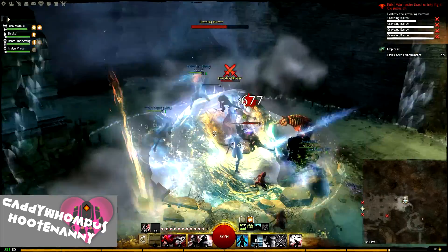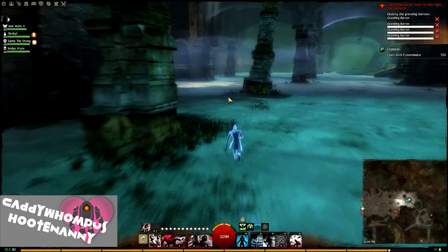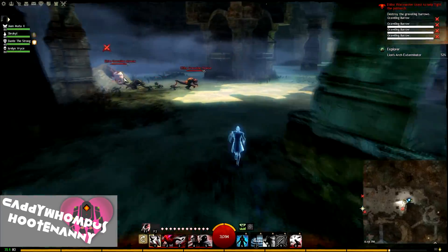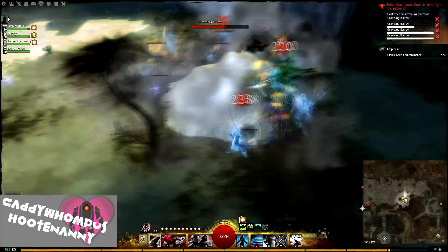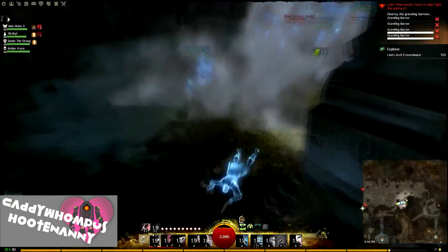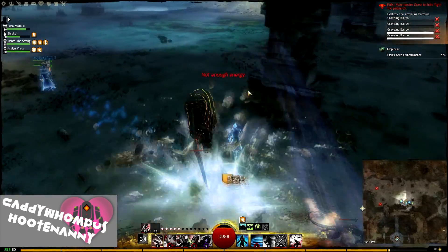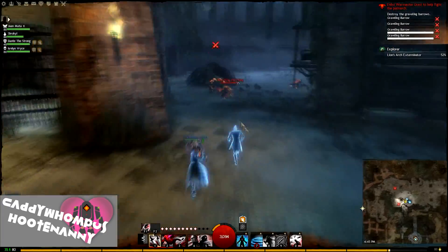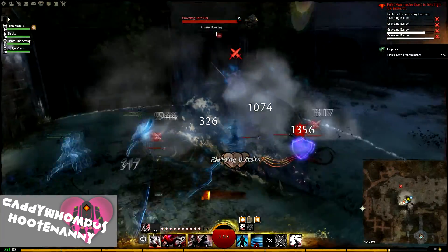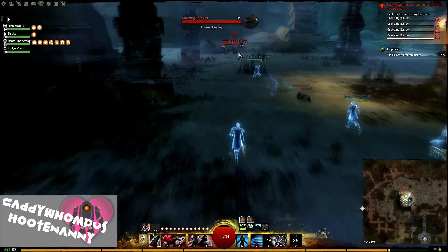Once you get close enough to Grasp, this part of the event starts and you've got four burrows to DPS down. Just focus on the burrows — ignore the Gravelings. As soon as each one goes down, head to the next one. If you've got Stability, use it when you're in the middle of the burrow. Once the final burrow goes down, collect your chest and then waypoint to the new waypoint.